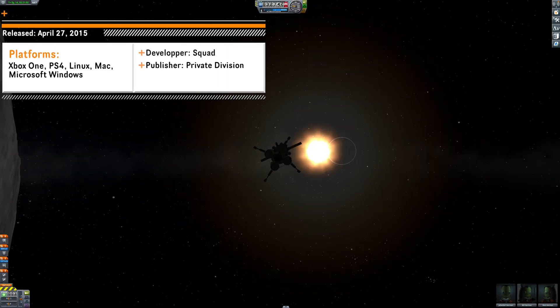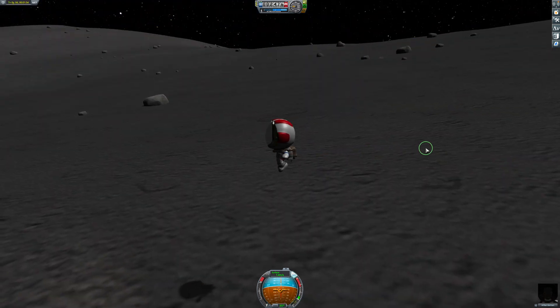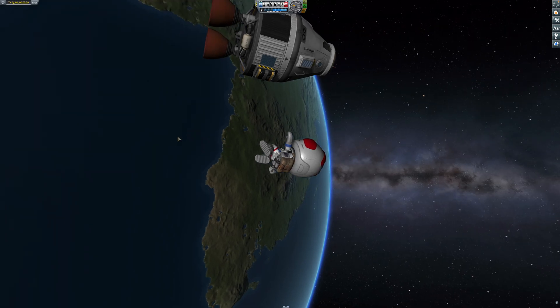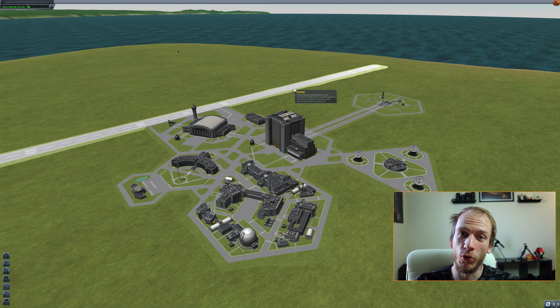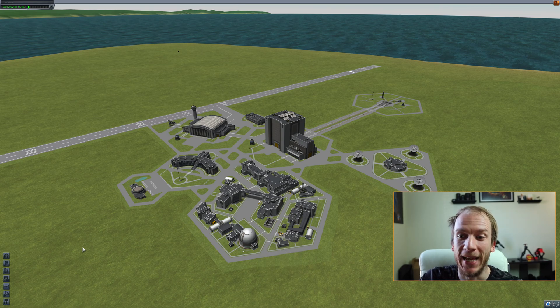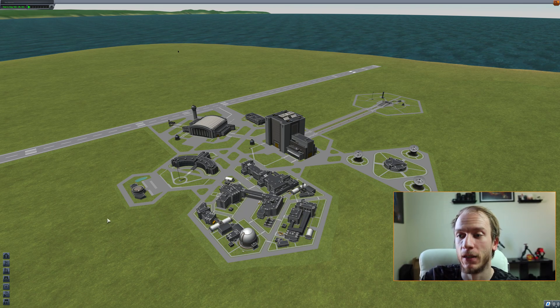Kerbal Space Program is like Microsoft Flight Simulator — a flight simulation — but this time the focus is on outer space and your characters are silly frogs. Don't think that controlling a frog means the whole game is silly though. This is, in my opinion, the best rocket simulator ever made. The game teaches you so much about gravity, rocket launches, and how space flight actually works. It's a game I've played for so many hours. You build and control your own rockets — it's very true to life in terms of mechanics. You have gravity, delta-v, everything like that. If you want to become an engineer in the space area, it's actually a great game to learn on.